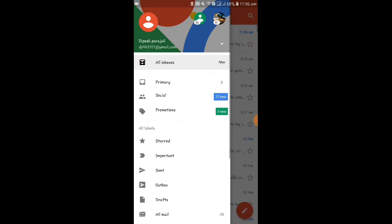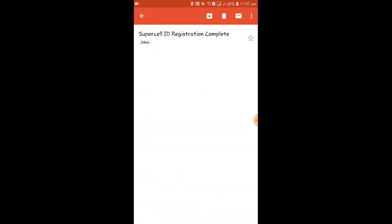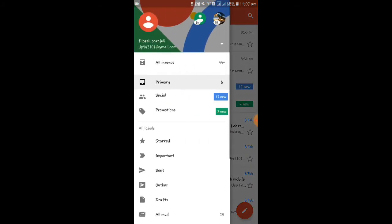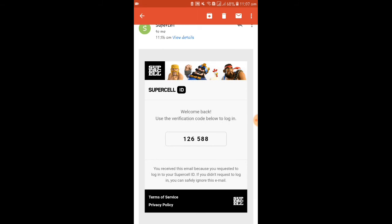It hasn't sent me the code yet. Now I have received it. The verification code is given like this — the code is 126588.